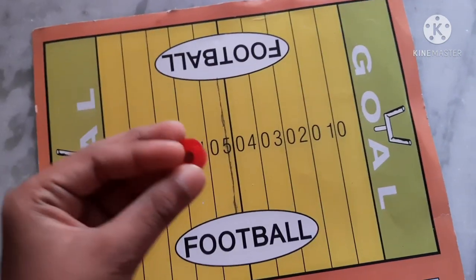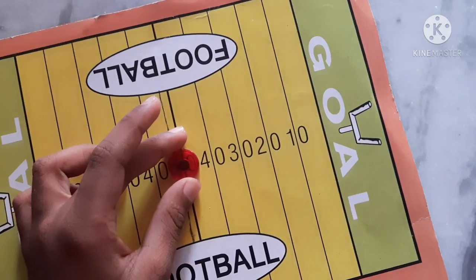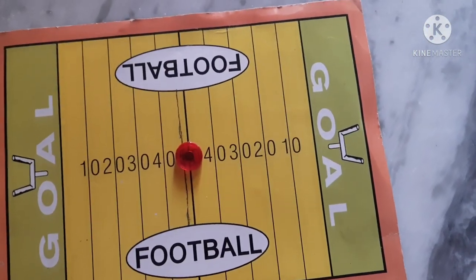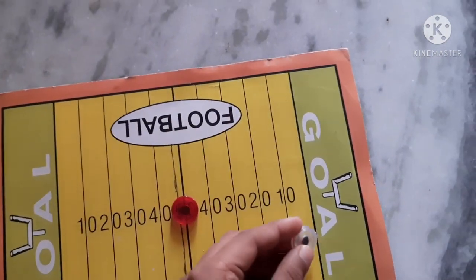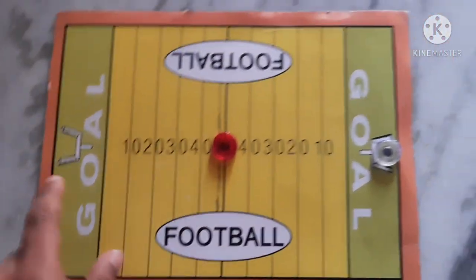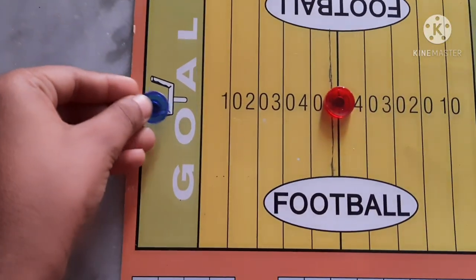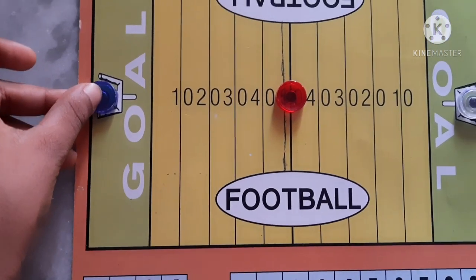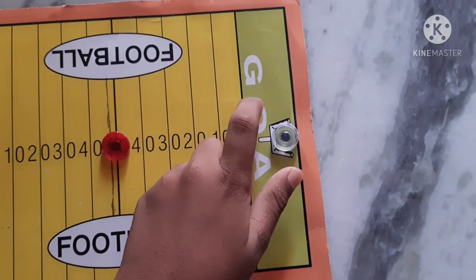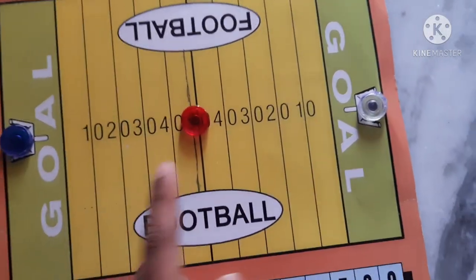Now first take the red coin and keep in the middle. After keeping this red coin in the middle, take the white coin and keep it here in gold. This is player 1, this is player 2. Player 1 is blue, player 2 is white. This coin is the ball.